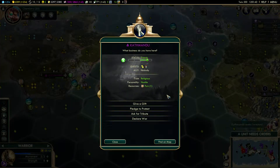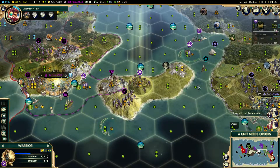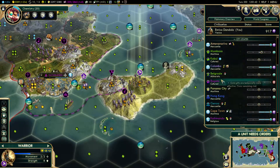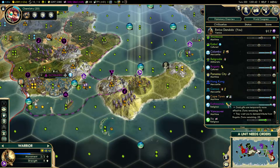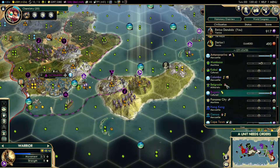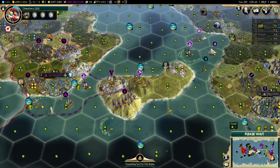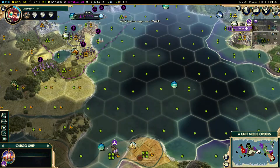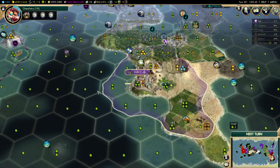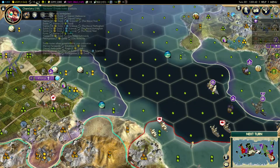Kathmandu wants investors — sure, I'll throw them some money. Anyone else want money? Bogota wants money — you're cultured, that's nice. We're already allied with Kathmandu. Bocatello is almost caught up with me in score — this is slightly troubling. Go to Venice — oh wait, I forgot to buy more trade routes again.